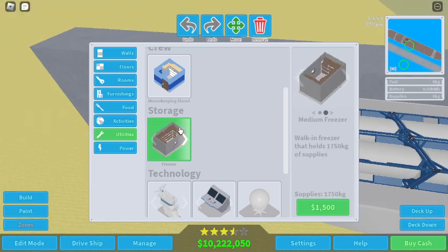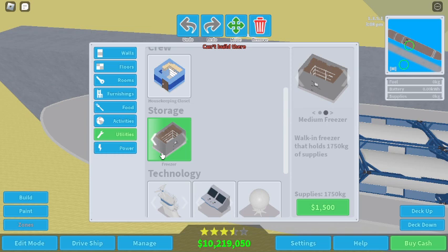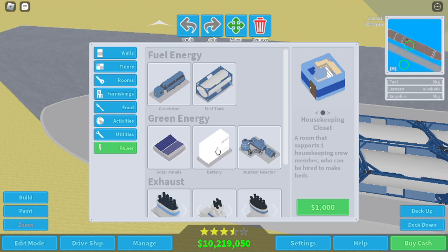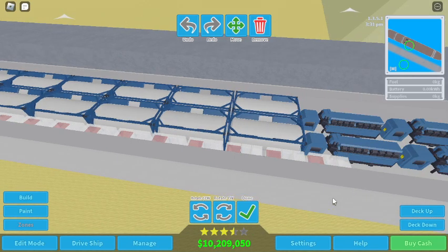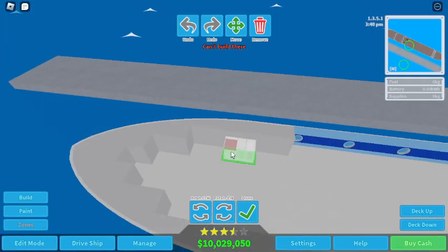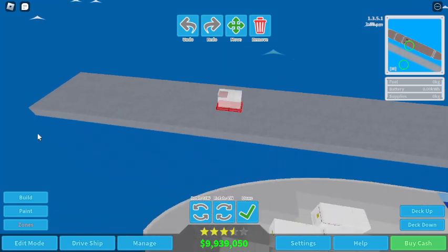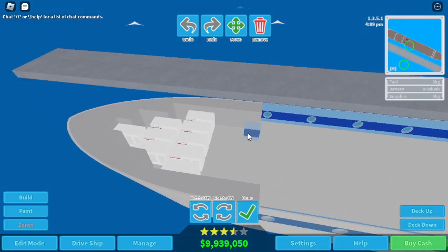Let's have two medium supplies there. For the crew deck, I'm going to have separate decks with their own uses — so this deck is just gonna be the engine room. I'll use the extra space for battery packs, because batteries are very important in this game. That's how you power your ship.